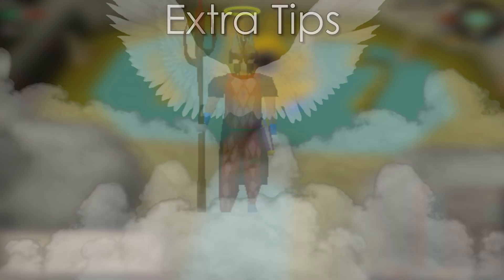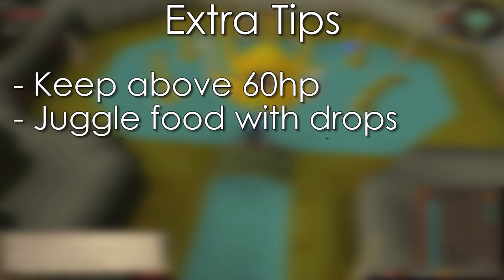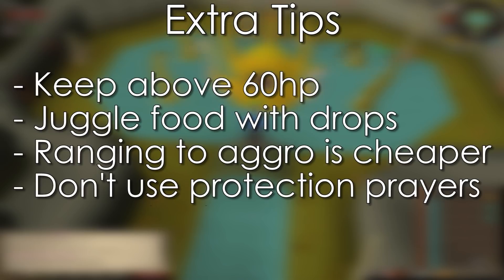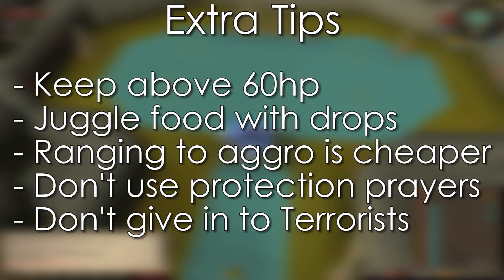But there are some additional tips to make your trips go a little bit smoother. First, keep your health above 60 if you can. Most people would suggest above 30 or 40, but 60 means if you DC and you're very unlucky with your RNG, you're still unlikely to die. Next, you can drop your food to pick up drops as they last 30 minutes in instanced areas. If you'd like, you can mage to aggro the tentacles as well, but with range you can use Bronze Arrows, so it's a lot cheaper. Protection prayers have no effect on the Kraken, so don't use them. And sometimes, unfortunately, if you're in a public Kraken cave, crashers will deliberately try and take every kill to try and force you to pay to use the cave. But never give in to the terrorists — just tell them to fuck off and use a private room.